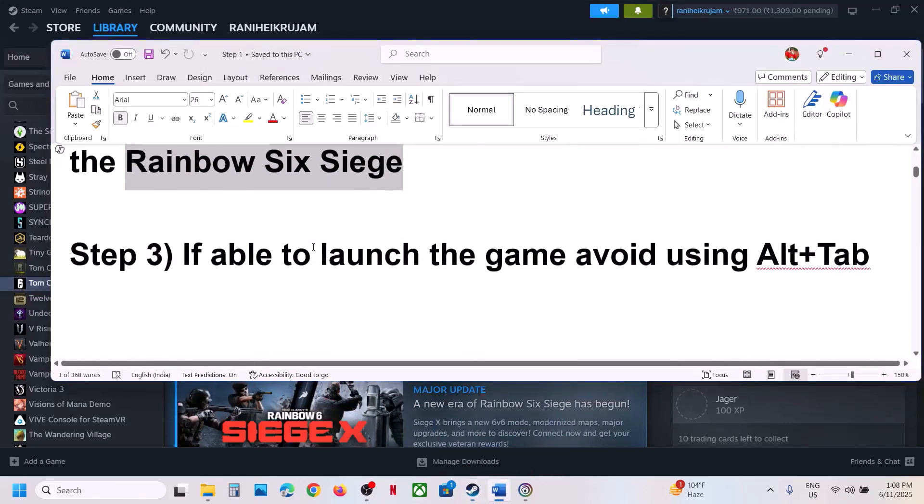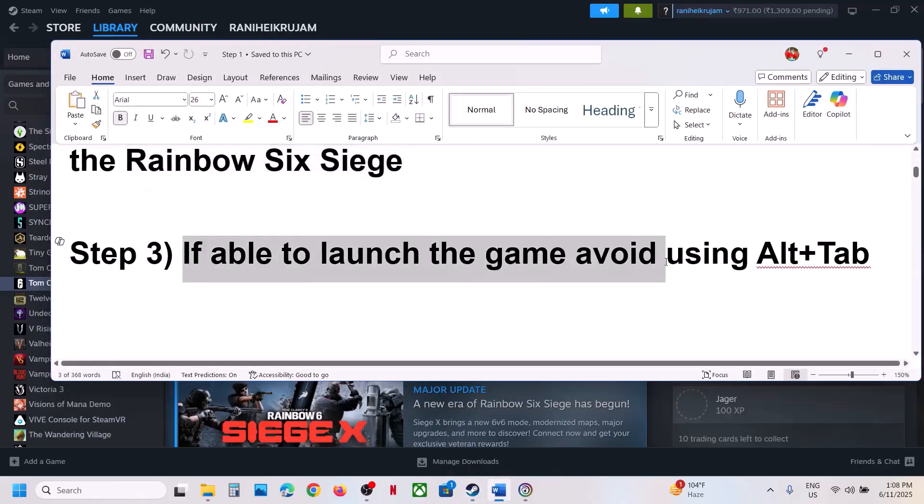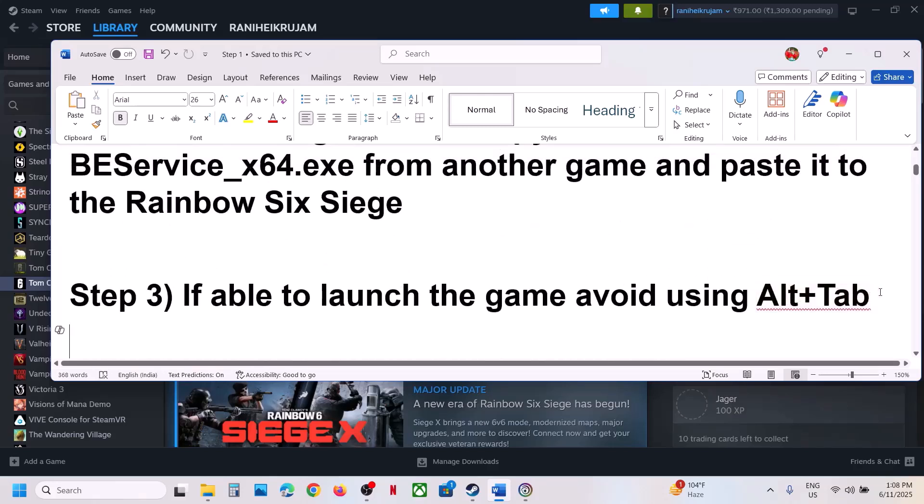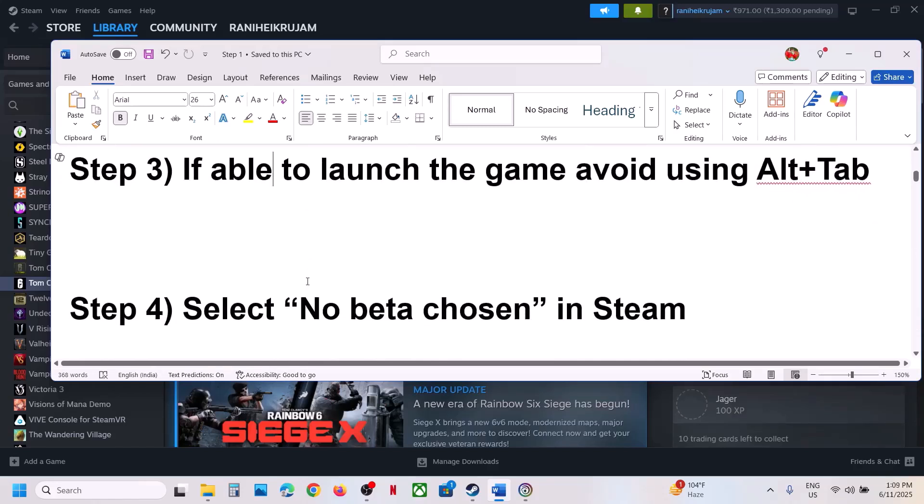Still not working? The next step: if you are able to launch the game, avoid using Alt+Tab. If you're not able to launch the game, you can skip this step. Alt+Tabbing while playing can be crashing the game, so avoid using Alt+Tab.